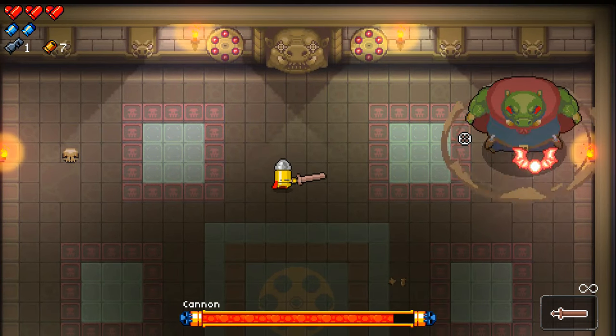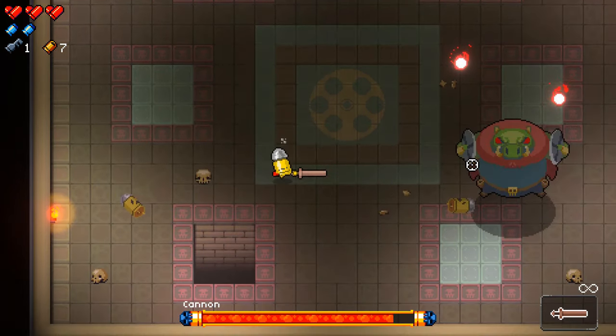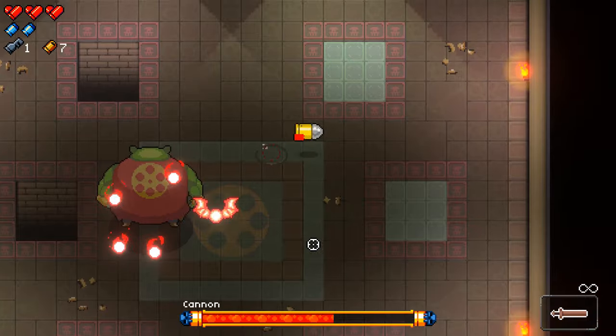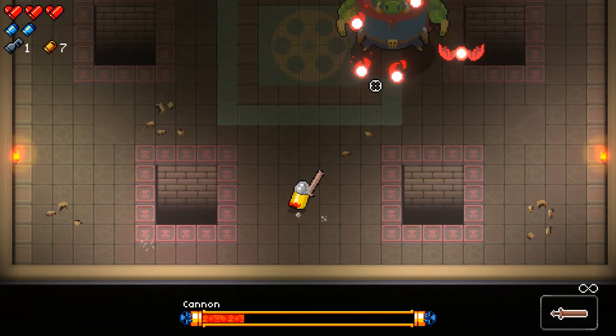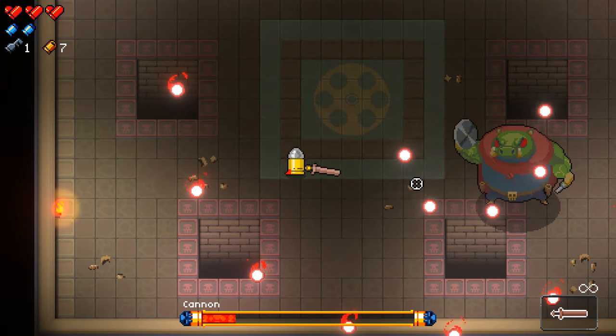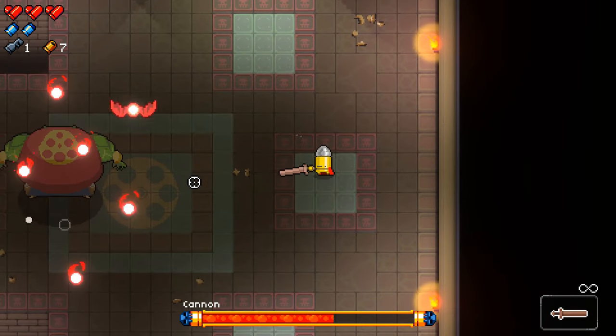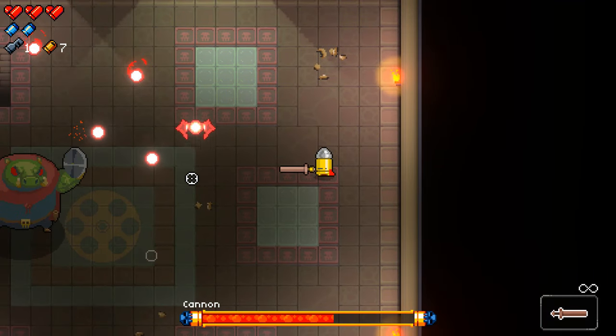His last attack is when he slams down into the ground and a spiral comes out. This should be really easy to avoid if you're not staying too close to him. Later on in the fight the spiral does get a bit wider, so make sure to keep an eye on where it's going. You can still do damage to him while the spiral is out — just make sure that you don't walk into one of the bullets or get hit by the bat that goes around the screen.